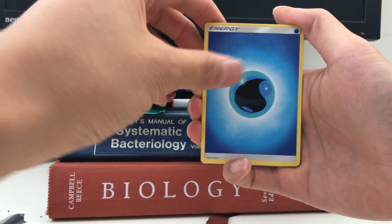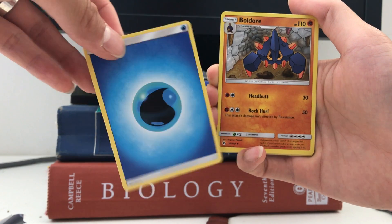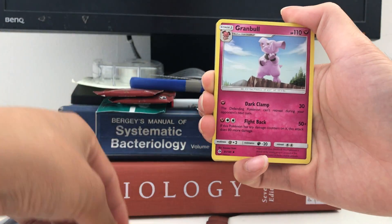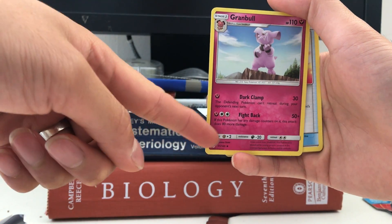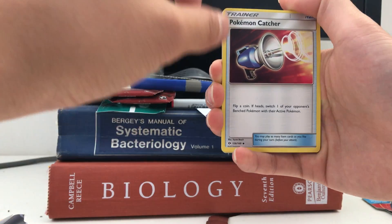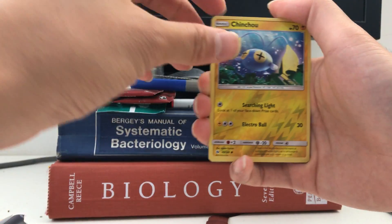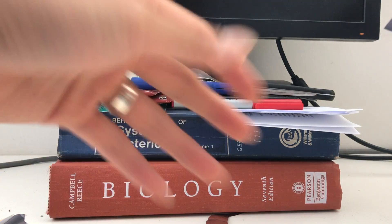Sun and Moon packs have 11 cards, with one of them being a standard energy — in case you didn't know or didn't watch my previous video carefully. Back to the cards: we have a Bewear and a Granbull. One thing about the Sun and Moon expansion is that the evolution Pokémon tend to be uncommon or even common, compared to before where the final stage of evolution was generally rare. We have a Pokémon Catcher reverse holo, a Clefairy, and a Butterfree — I have about seven or eight of those now. Kind of disappointing; nothing interesting.